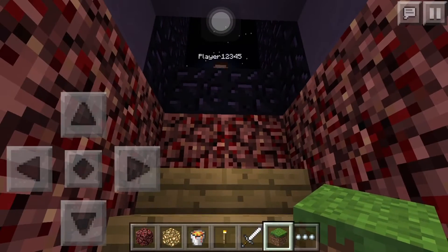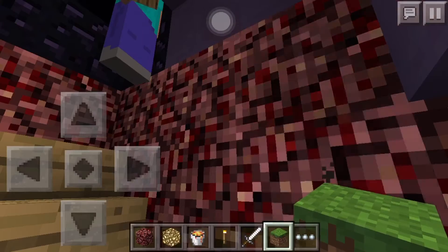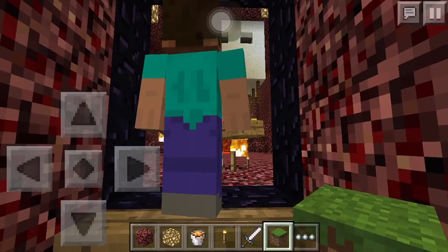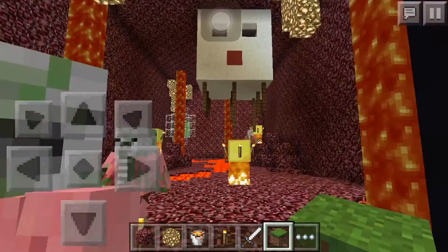We made it two blocks high with no ladders so nothing can escape and attack everyone. And today we signed a treaty with the zombie pigmen and all the other mobs so they won't attack us. So here it is.